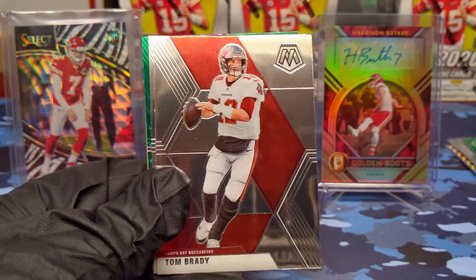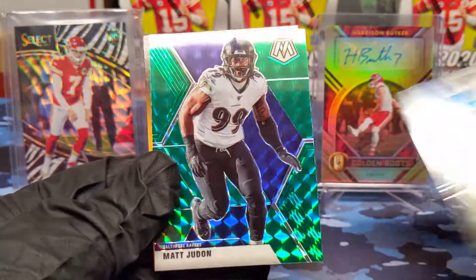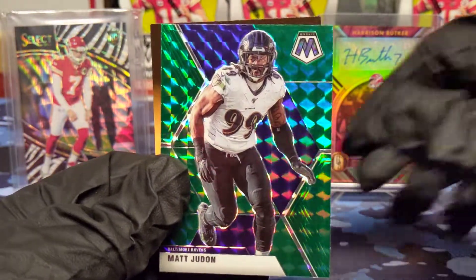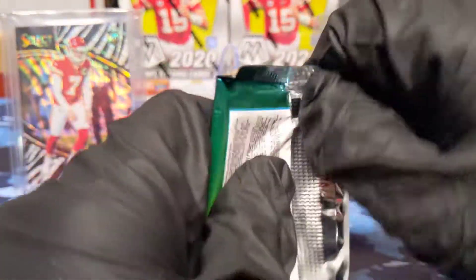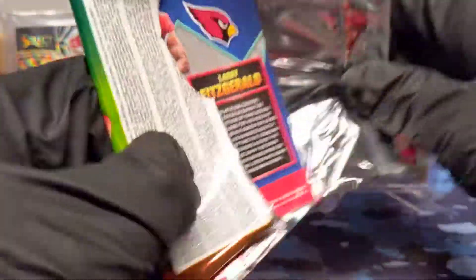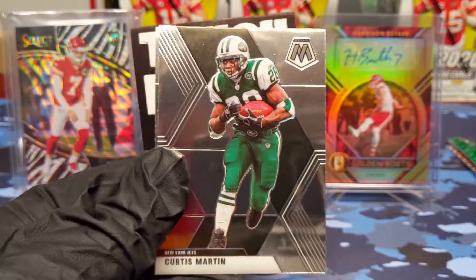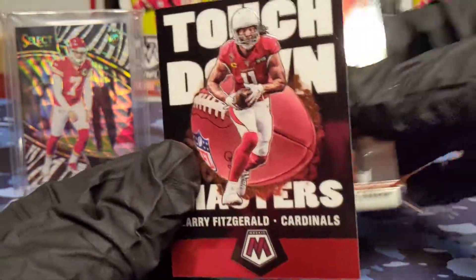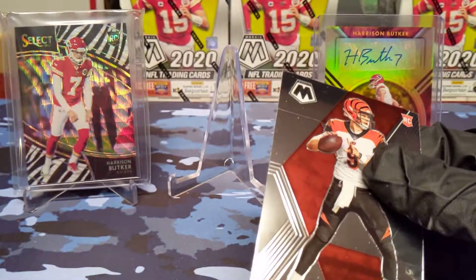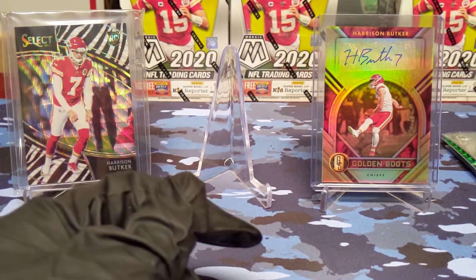DJ Chark, Tom Brady in the Buccaneers uni. Barry Sanders Hall of Fame and we have a Raven Matt Judon. Kid reporter — last pack, we get some last pack mojo. Dak. Curtis Martin, Joe Burrow base rookie — nice — and a Touchdown Masters Larry Fitzgerald. So two base rookies of quarterbacks: Joe Burrow and Jordan Love. Can't complain about that.